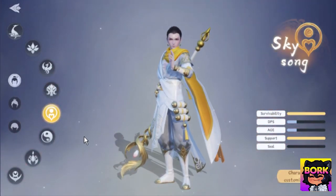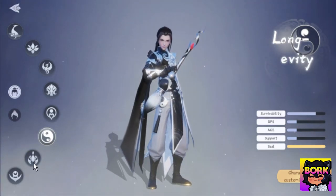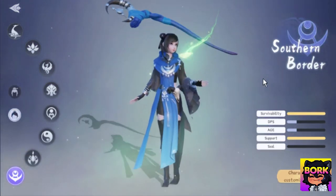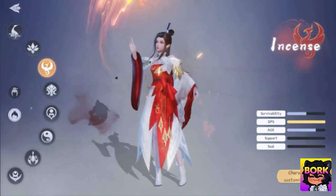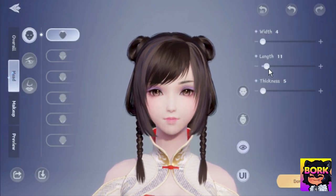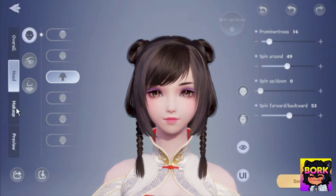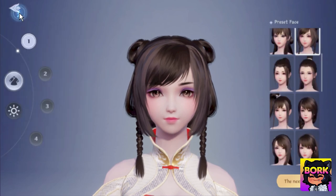There's the Longevity — I'm not sure why it's called that because their survivability is good, but they're mostly known for their seal ability. There's also the Poisoner and the Southern Border. There are a lot of different things you can experience with this game. The character customization is extensive — different hairstyles, you can adjust cheekbones and other facial features. It's kind of crazy how much customization is available in the character creation process.